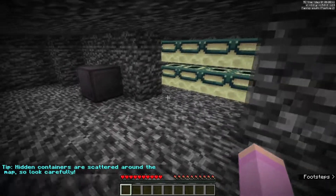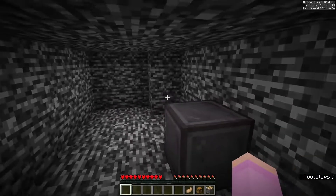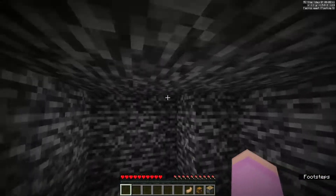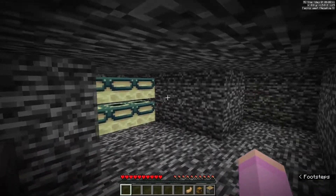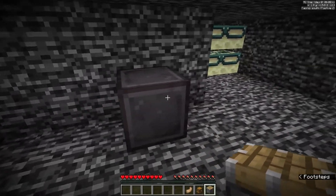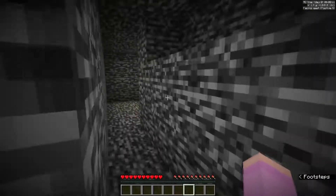Hidden containers are scattered around the map, so look carefully. There's a hopper there. Piston, trap chest, feet. How do we have a netherite block? I actually don't even see where the escape is here. The description said not to break netherite blocks as it would break some puzzles. It's a trap chest specifically — trap chest can push a piston. Can pistons push netherite blocks? Oh, it was that simple. I suppose I'll hold on to the feet then. I'll move on to level three.